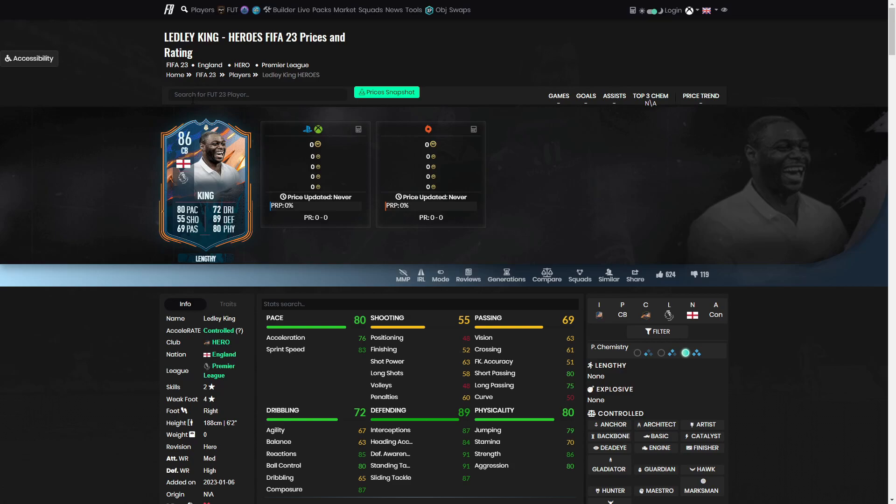Going into the overall verdict - Ledley King honestly isn't an awful card. I feel like there are miles better center backs, we understand that, but the big thing is he's a loan - technically free at the moment. You get seven games, unlimited friendlies, and you can use him in Moments. He's mainly designed just for Moments at the moment, and then maybe we see a different version of him come out later.